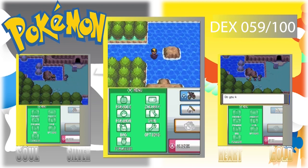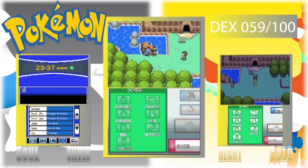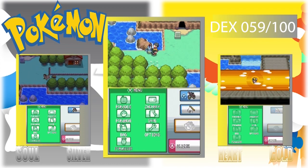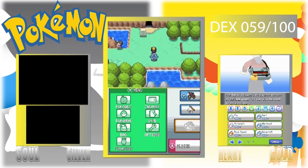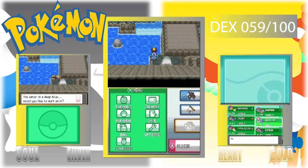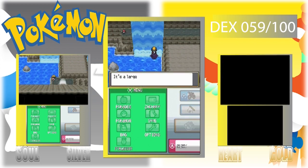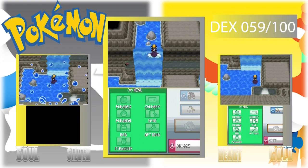We are speeding up through this area. This was going to be a two-parter, but I decided to put routes 27, 26, and the Victory Road all in one episode. We're just going through, getting our teams ready for the Elite Four, and trying to catch some more Pokémon because we still need 41 more for our overall dex.